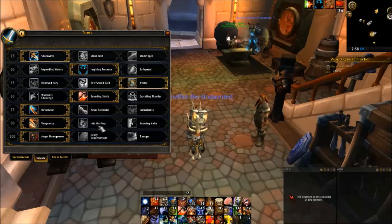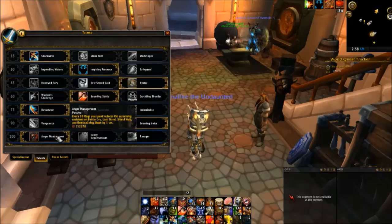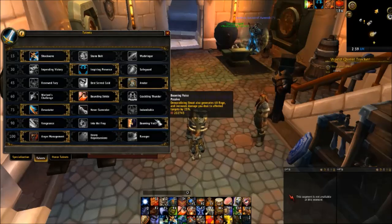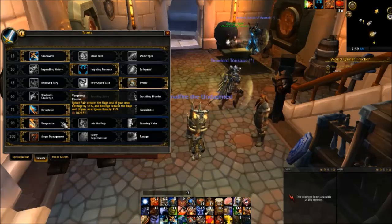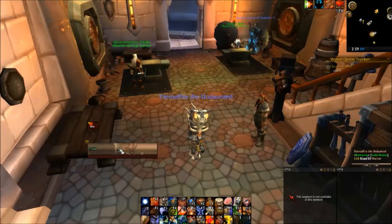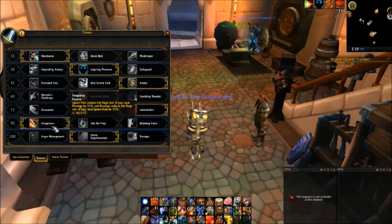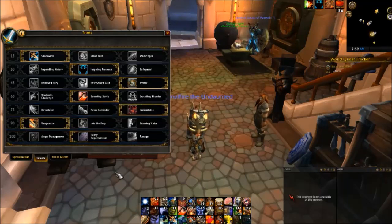So the talents I would go for: for a damage build, choose either Renewed Fury or Avatar — I choose Avatar most of the time. Then Devastator, Booming Voice, and Anger Management are excellent routes for maxing out damage. If you're looking for survivability — this is how I do high-level Mythic Plus — I roll with Vengeance. If you want the maximum survivability you can possibly muster, go with Indomitable, Vengeance, and Heavy Repercussions. That way your Ignore Pains are high, your health pool is much larger, Vengeance weaving helps with rage while losing Devastator, and Heavy Repercussions is a must for this build.